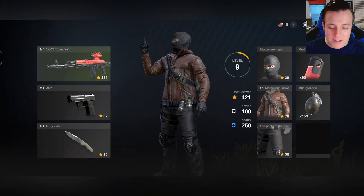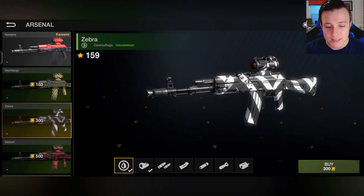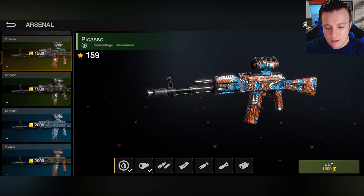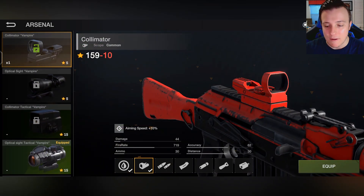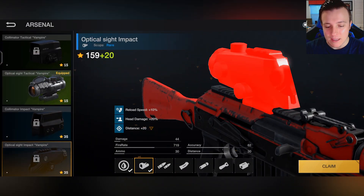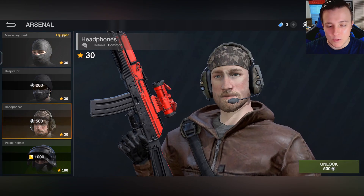You have an arsenal in this game with all your different weapons. Right now I have the AK-74 Vampire at level five, and I can upgrade it if I want to. You can also put different skins on the weapons. They're static skins for the most part, but they don't look bad. At least this game has skin options you can customize in the gunsmith itself. The game is a little bit slow. You also have your different character skins, which is kind of cool.